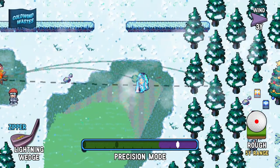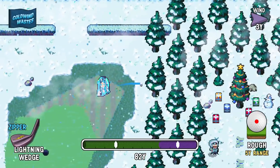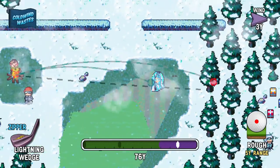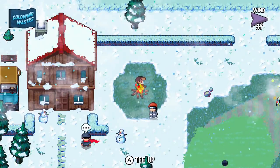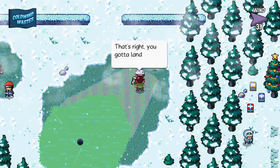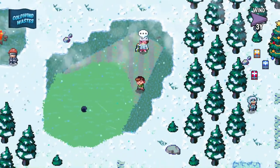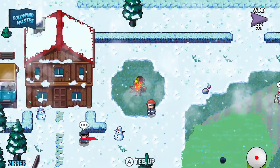This zipper wedge with its low trajectory should be pretty handy for melting out the people. Let's see — that's not the right ball. How do I use the balls? Do I have to equip them specifically? No, I hit the A button to tee up. I see — it's one of those where you don't just drop a ball.